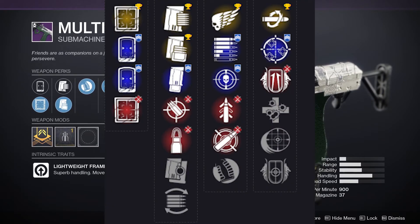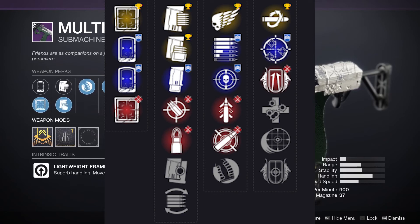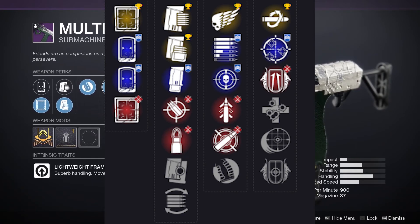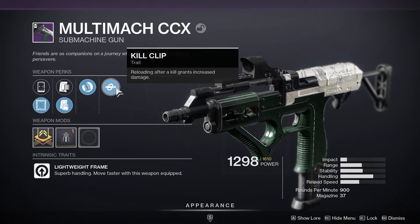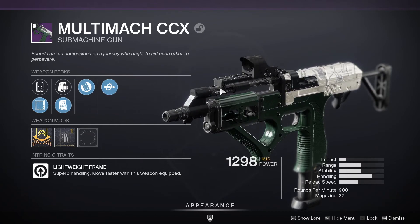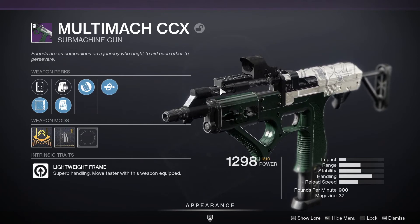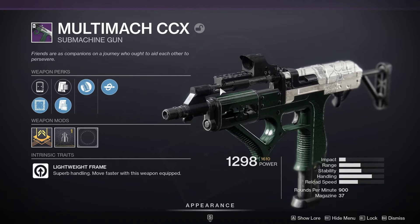You'll see on screen all the other types of rolls you can get. It is rolling with some of the new perks, including a brand new Iron Banner perk called Iron Reach, which will greatly increase your range at the cost of stability. On a submachine gun, or even on Time Worn Spire, that would be a relevant perk. But in terms of rolls, Kill Clip is generally the better pick for PvP. The stability knock from Iron Reach kind of hinders the gun. So is the Multimach CCX worth grinding out in Iron Banner? We're going to find out.